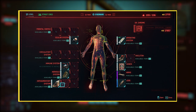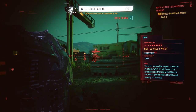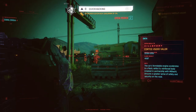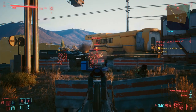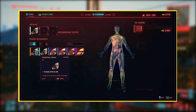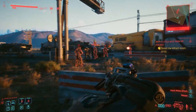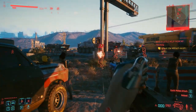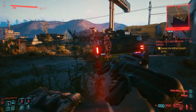After the arms we have the Integumentary System — this is the shoulder area and it has three empty slots for implant installation. The implants in this area are internal so you can't physically see them. The first one I recommend is the Subdermal Armor, a legendary-tier implant that increases your armor by 200. A high armor implant means you can afford to compromise on your clothing stats, going for stylish clothes instead of heavily armored ones.